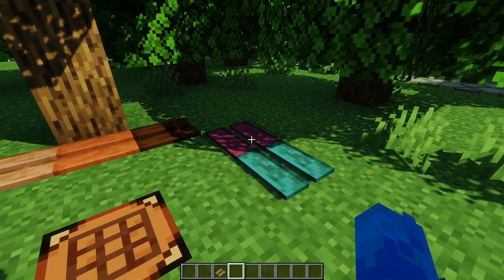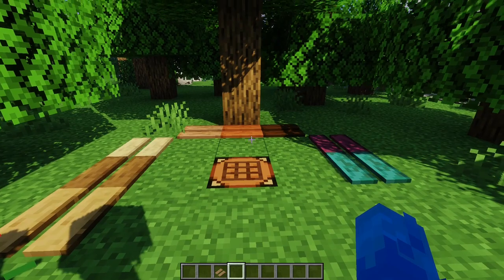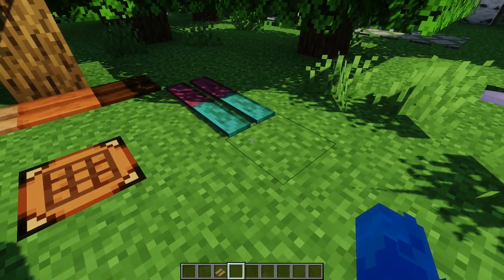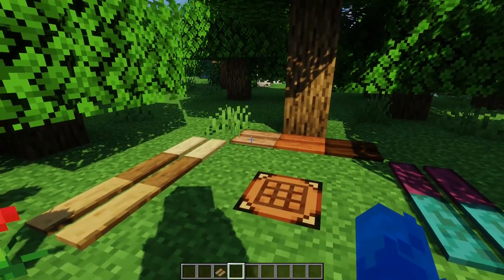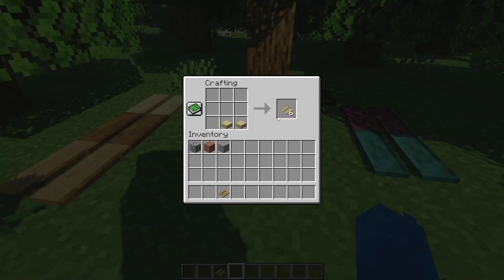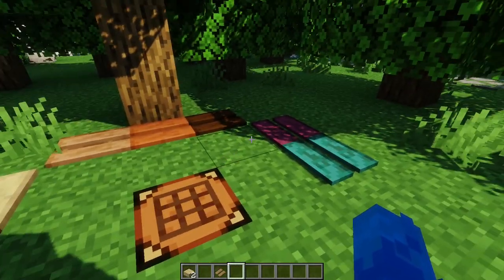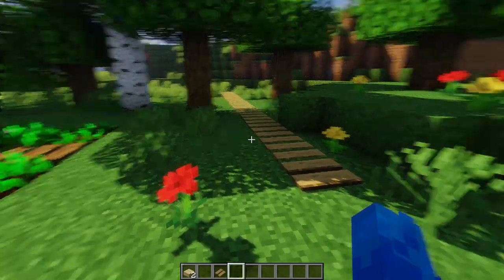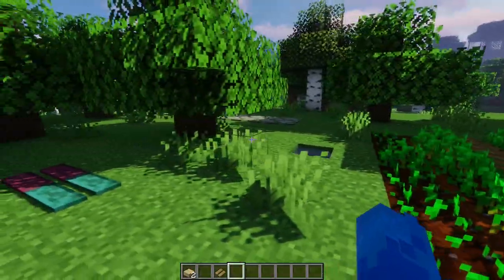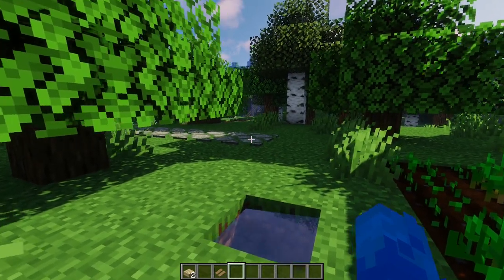Here you can see all the variations — we have oak, spruce, birch, jungle, acacia, dark oak, crimson, and warped. Since 1.19 is releasing very soon, I will be updating each and every mod to that version and will add the new wood variation, and maybe also the new mud brick variation. To craft it, you just need a slab and you get six of whichever path you want. The textures for this mod were made by Peachy, who made the majority of the work — this is her second masterpiece after Paintings.